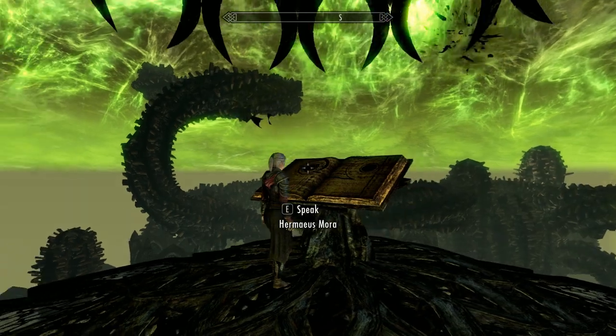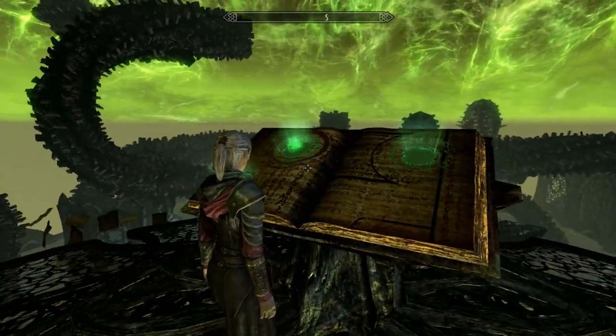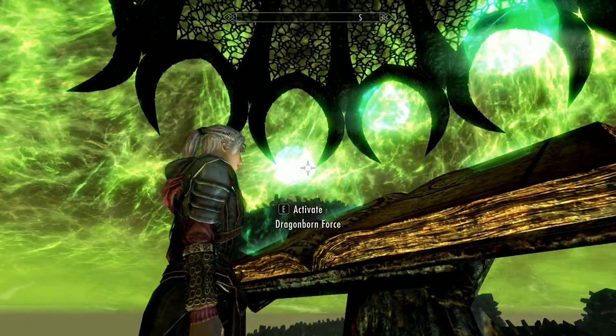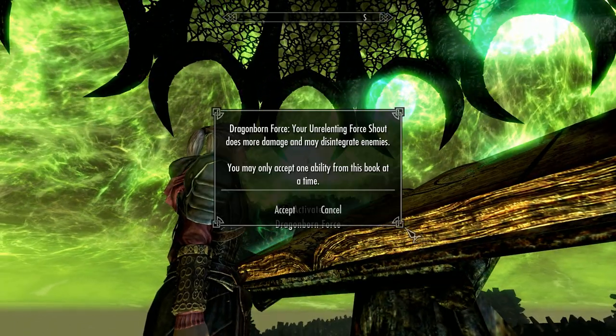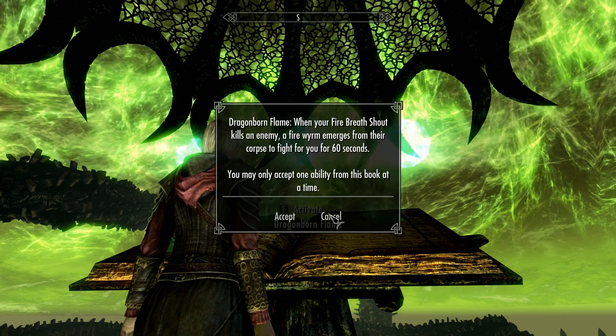Okay, so now we know what Hermaeus Mora is after. But before we go and do that, let's have a look at the choices we have with this Black Book. Activating any of these orbs will give you the choice to choose an ability. First up, Dragonborn Force - your Unrelenting Force shout does more damage and may disintegrate enemies. Dragonborn Flame - when your Fire Breath shout kills an enemy, a fire wyrm emerges from their corpse to fight for you for 60 seconds. And Dragonborn Frost - your Frost Breath shout encases foes in ice. Just choose whichever one suits you best.